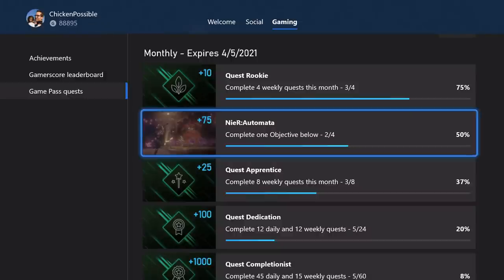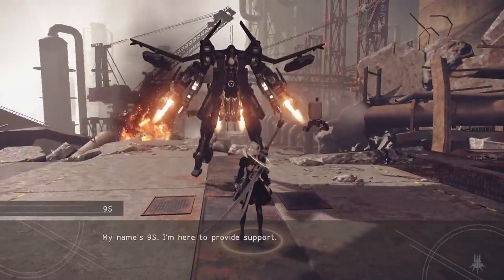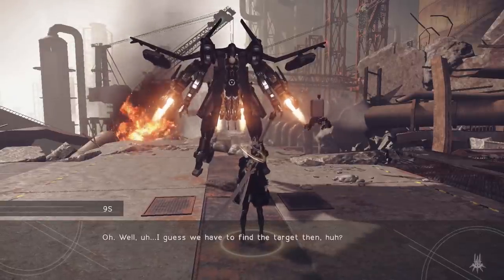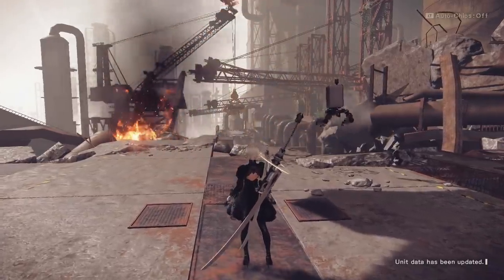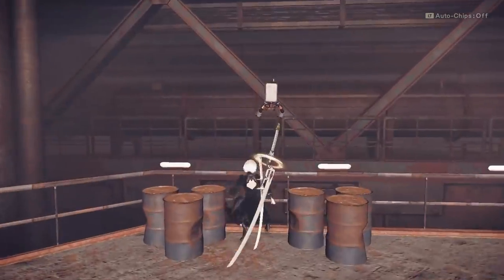This is where we're going to receive all those achievements I mentioned, and we're going to do it by putting in a cheat code that was recently found for this game. What you want to do is go over between these barrels — this is the specific spot where you're going to input the cheat code.